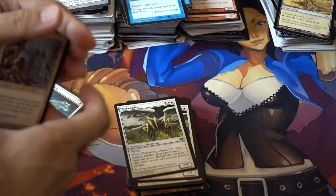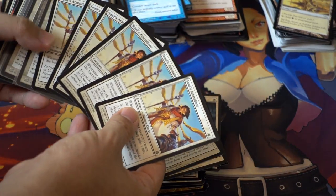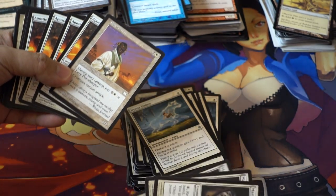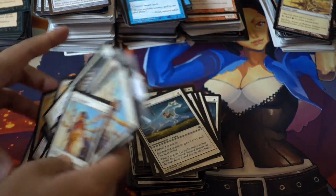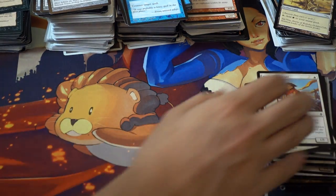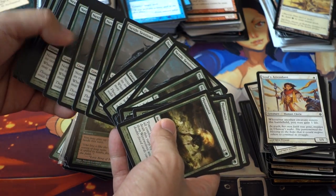These are all worth like a dollar or two. Hyena Umbra is worth money, Soul Sisters — right — and then this wall card is worth some money. So for $150 I felt like I got a very good deal, just for the piles. I'm going to show you — I've got to go faster because these piles are huge.